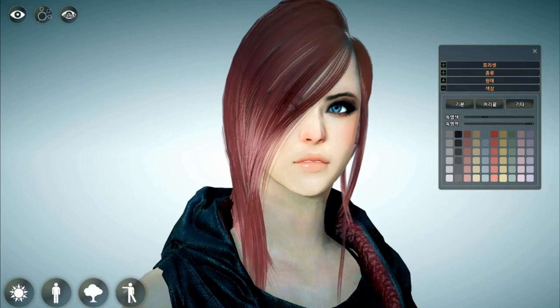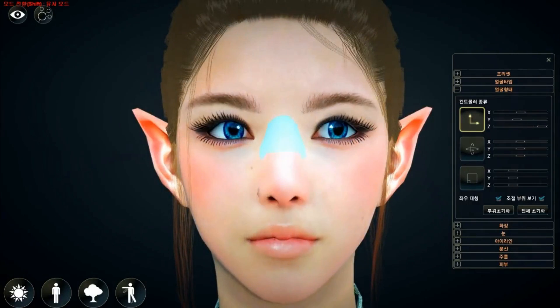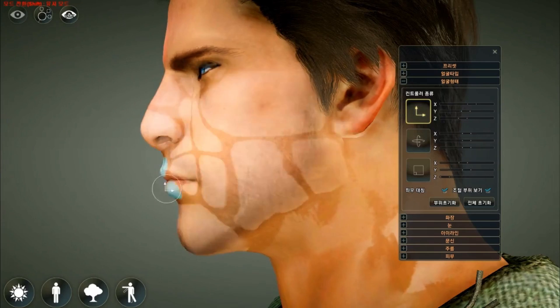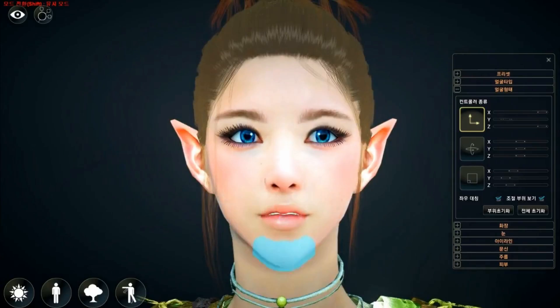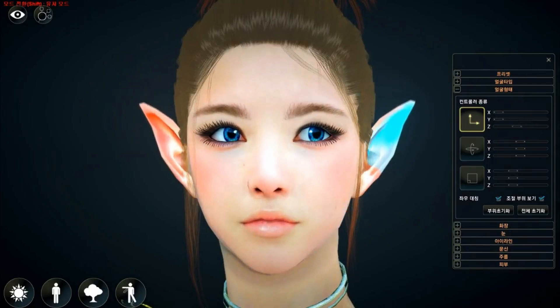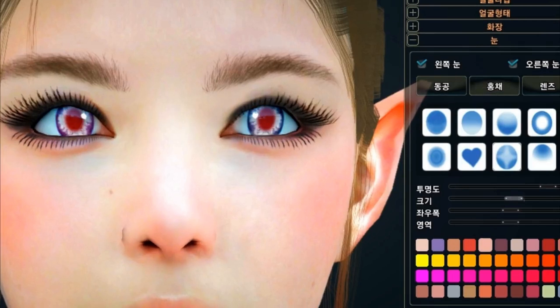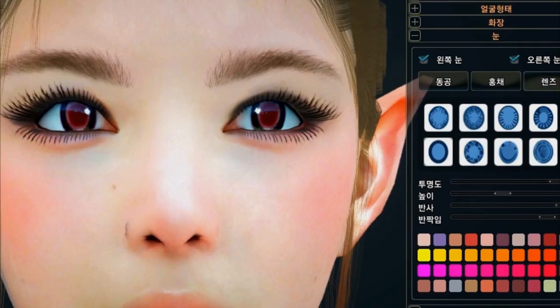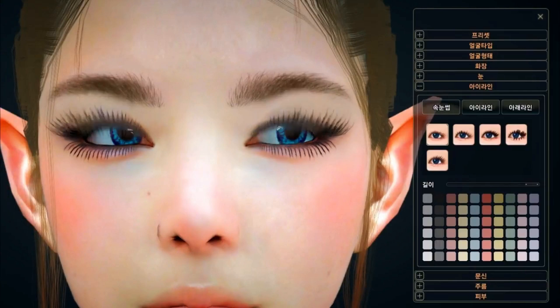We are looking at Create a Sim right now, or what it could be, or what people want Create a Sim to be like with the Sims 5. I am so excited. If the Sims 5 looks like this in Create a Sim and you can really customize them in this much detail with the joints and the muscles and all of that — look how realistic these characters look. I want you guys to guess where these characters are from in a comment below. But I love the idea that EA should take Create a Sim to this level.